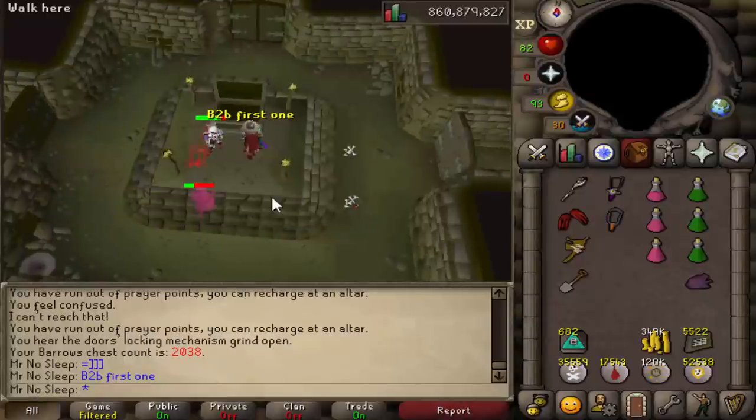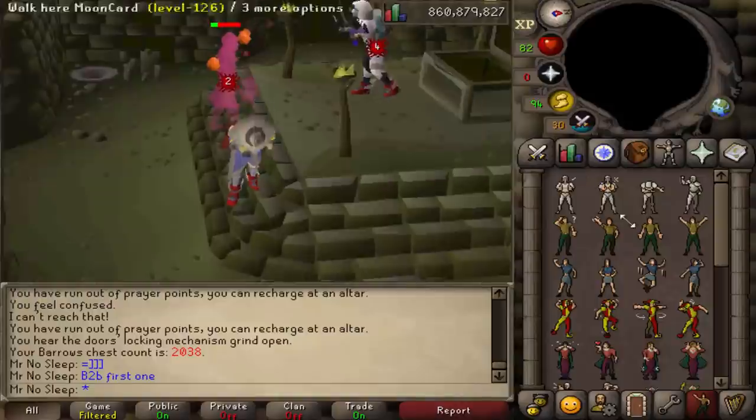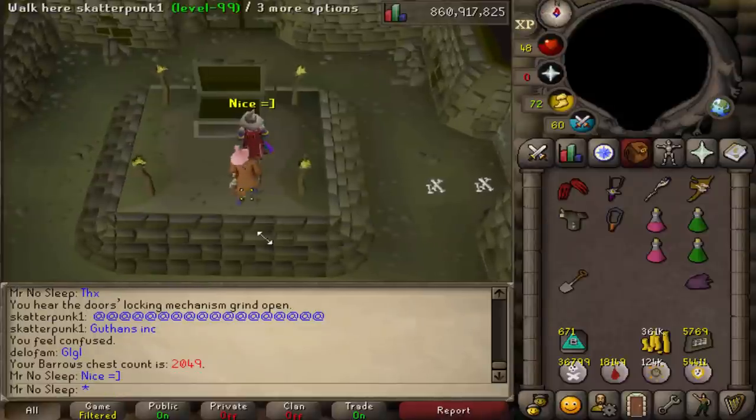Chest number 2038 was my back-to-back chest. That only did happen, I believe, twice throughout the video. Not too often do I see back-to-back — it's very rare. It's different for everybody though: some people see insane luck, and some people not so much.